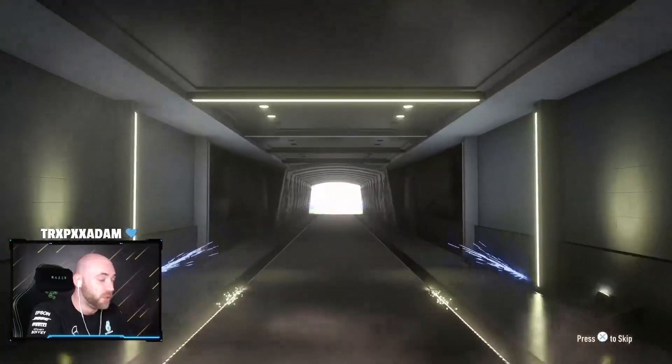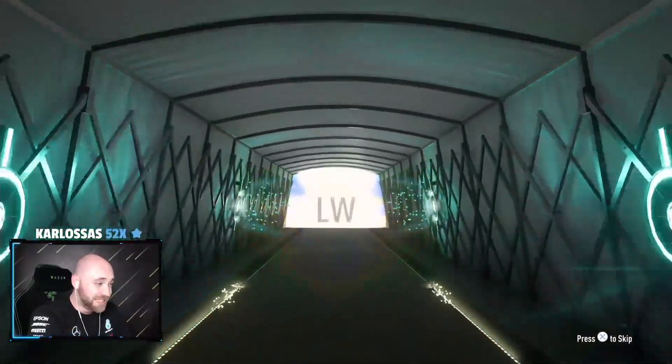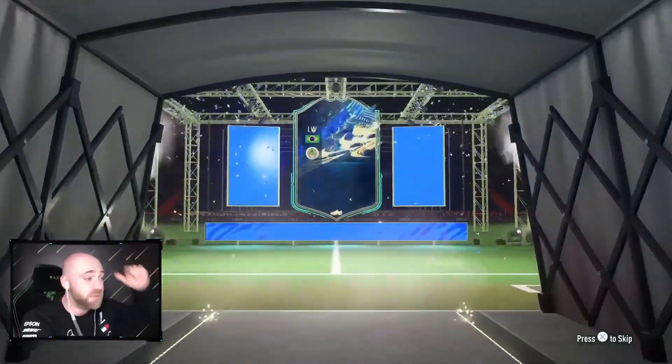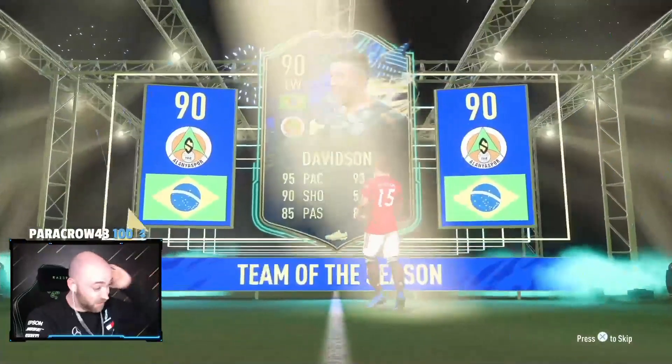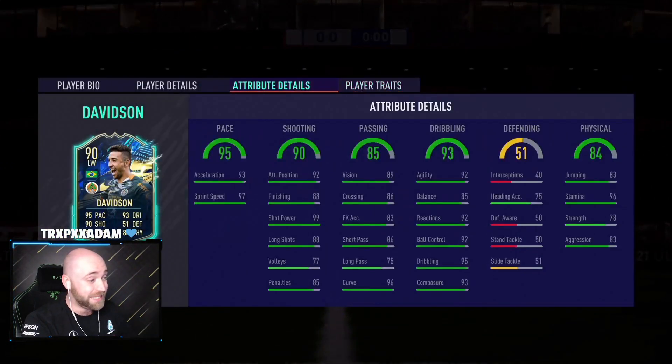Here we go. It is a walkout — obviously it's a blue. We're hoping for something that's pretty high rated. Brazil sent back left. He's a 90! Chester's got this guy as a duplicate as well, so that is a beautiful bit of fodder for Chester. Davidson — really, really decent looking card to be fair. And like Chester told me before he even opened this, this is literally fodder for PK.